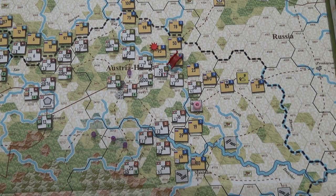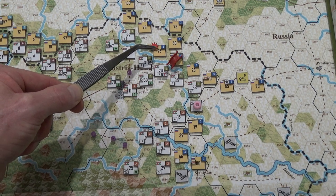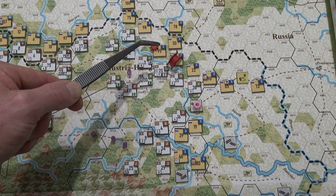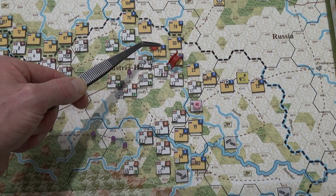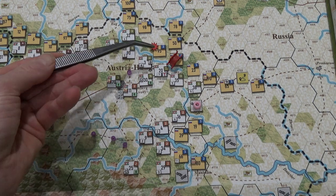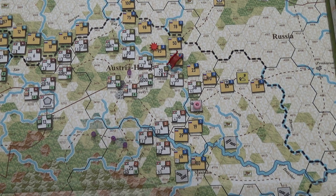This is a total of 15 strength points. The reason I'm filming this is when I revealed who was there — the Russians are pulling that four strength point trick to ensure the Austro-Germans need to inflict two hits to force a retreat. One-third of the total strength points forces a retreat, and one-third of four is not one hit, so that's why it's purposely set at four.